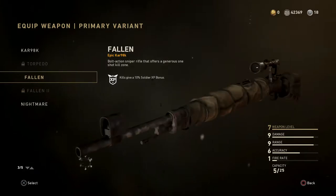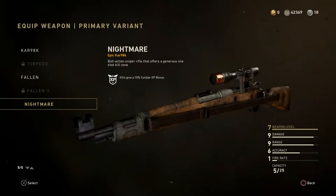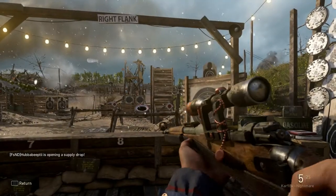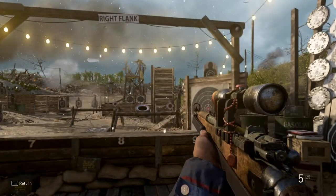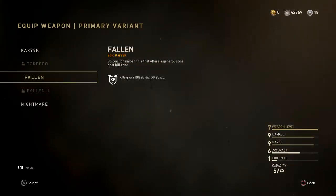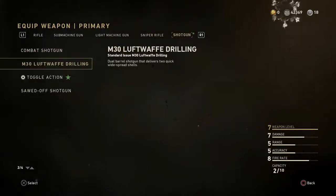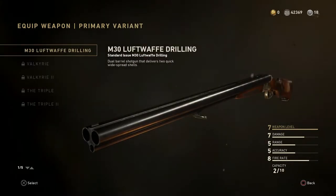There's the Nightmare Kar 98k. This is what I was talking about — you actually get the Fallen from the Mountain Division, not the Nightmare, even though it says you're going to get the Nightmare. So the Nightmare is actually a much nicer variant in my opinion — it's got that strap along the side, just different looking. The Fallen itself is pretty ugly with that big bag on the side. That's the one you get for mastering your Mountain Division. I still don't have a combat shotgun variant.